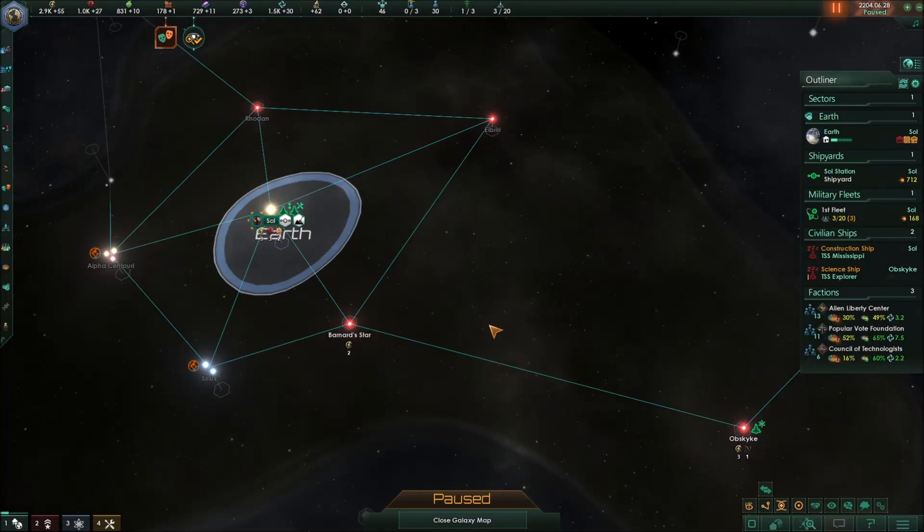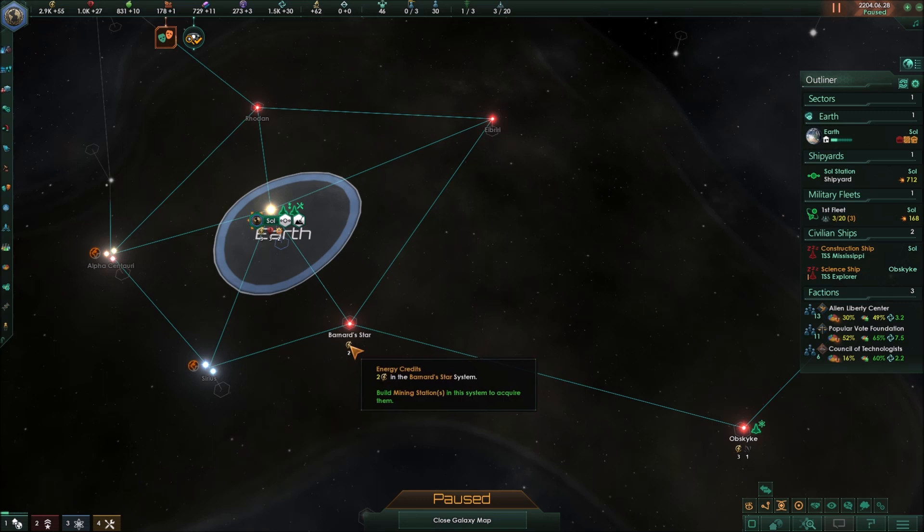I'm FillerBee and welcome to Stellaris and my cute little Stellaris guides to help new players and even experienced players learn something about the game. In this episode we are talking about construction ships. The three primary purposes of a construction ship are to construct outposts to claim star systems, to construct mining and research stations to claim resources, and to construct megastructures, which we'll talk about in a minute.